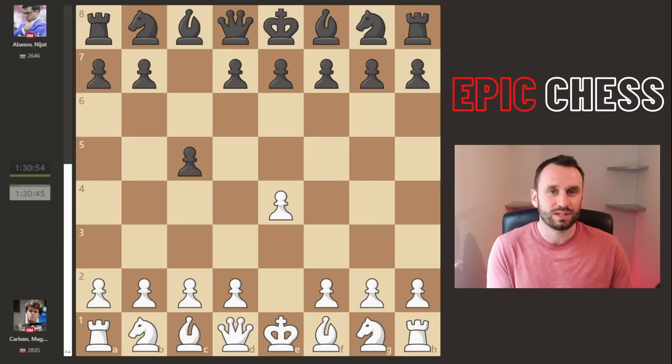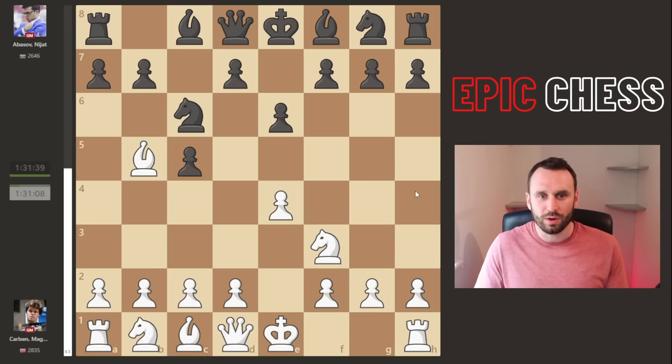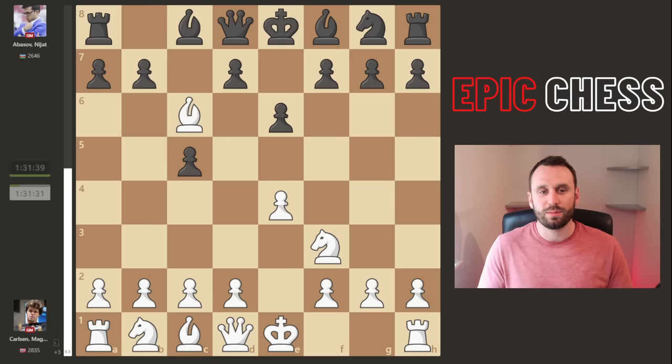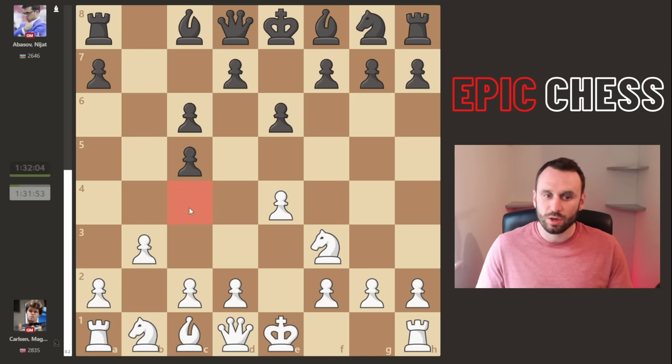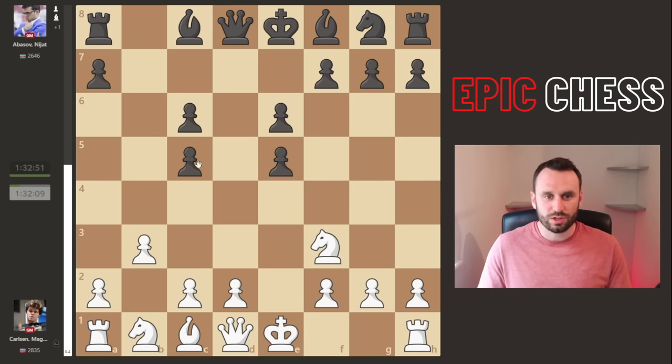Magnus kicks off with e4 and we go into a Sicilian, which Abasov loves to play, and we get a tactical game on our hands. Watch the opening prep Magnus brings - we go into this Rosalimo, Black now choosing the e6 variation. We get captures here by Magnus, shatters the pawn structure, and now he goes to b3, preparing to fianchetto this bishop, keeping an eye on c4. After d6 we get e5, seen many times before - it gives a pawn but shatters the structure for Black.